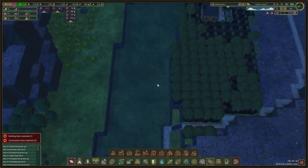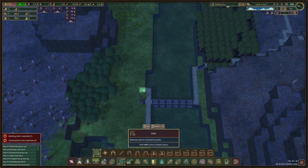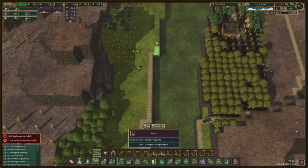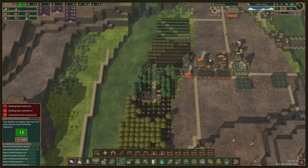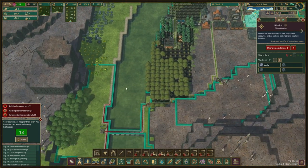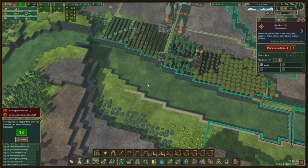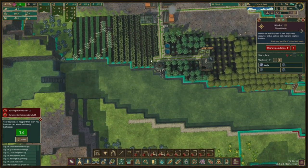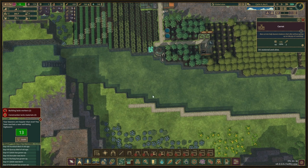Over on this side we can make a road and see how far we can get. We would need another crossing right over here to make use of this. These two trees are probably going to go, and then we'll cross over here.